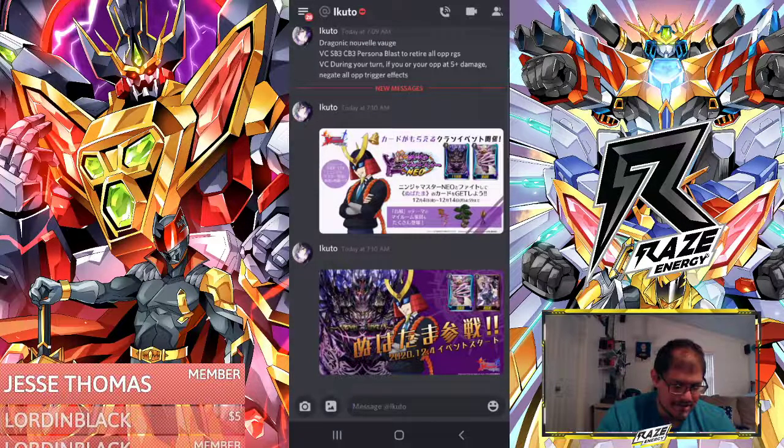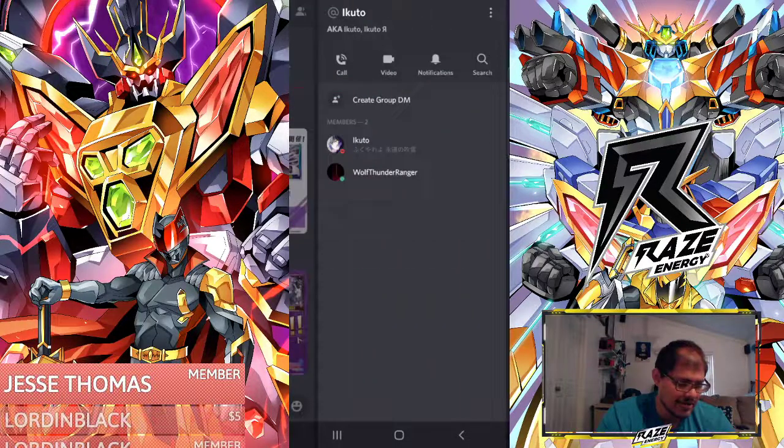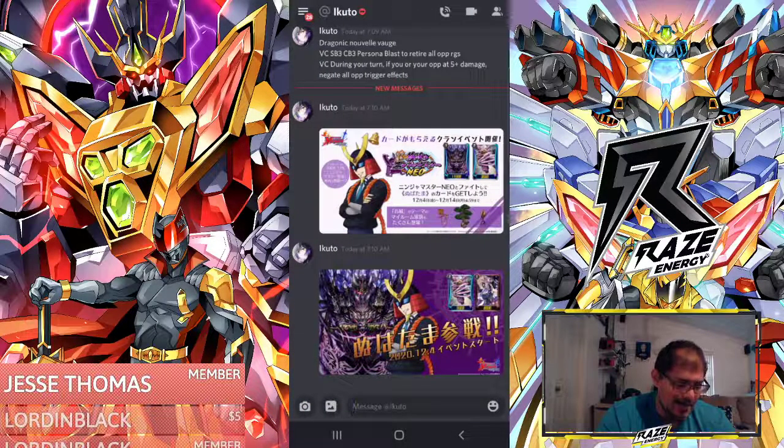I'm excited — the effects haven't been revealed for these guys yet. We'll be keeping you posted on that and see what happens. I'm excited for Nuba Tama, a new clan — awesome. Set 13, Vague nerfed.